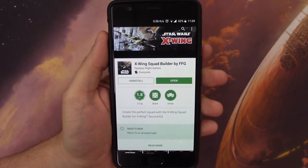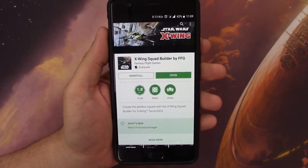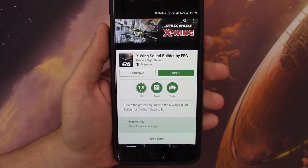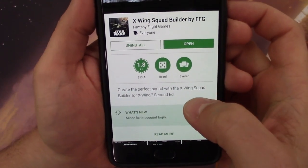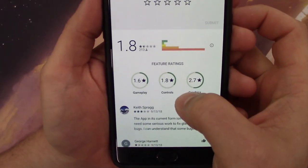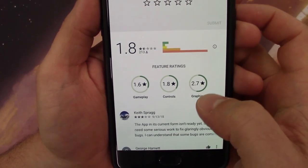Hello everyone. Today I wanted to do a quick video on the X-Wing Squad Builder app by FFG. This app is currently in the App Store and it has a 1.8 rating, as you can see. The majority of which are one-star reviews.